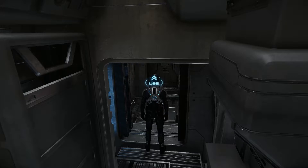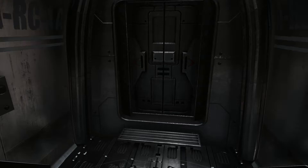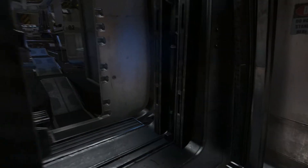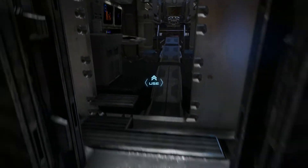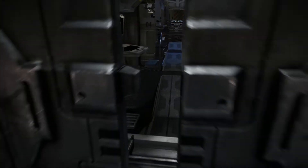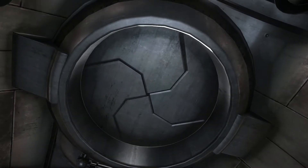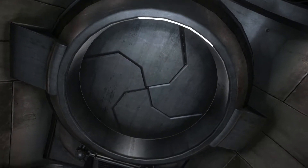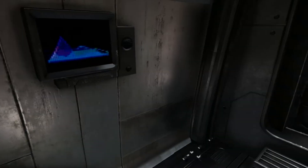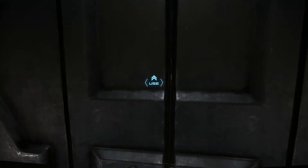Towards the back of the freelancer, about halfway down, we've got an airlock which can be used to do an EVA, to board other vessels, or maybe just to escape quickly. You can close the door to keep everything pressurized, and up above is a little hatch to egress from.